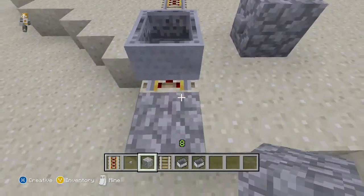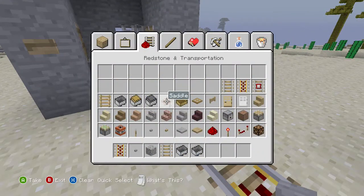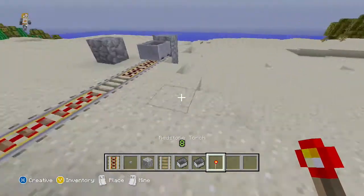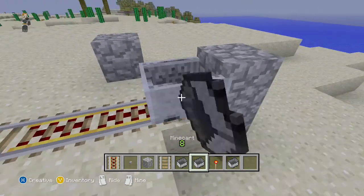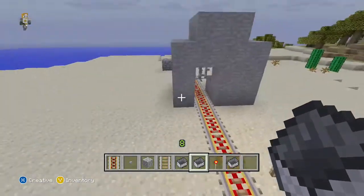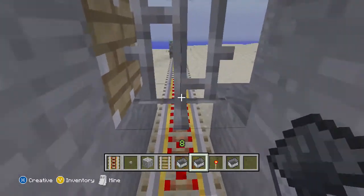Alright, the minecart is set up and we are ready to go. Let's just power up the rail first, right back here. Alright, put the minecart in position and it is a go. As you can see we passed through the gate clearly without any problems, and you can pass through the gate in survival without any damage to your Minecraft character.